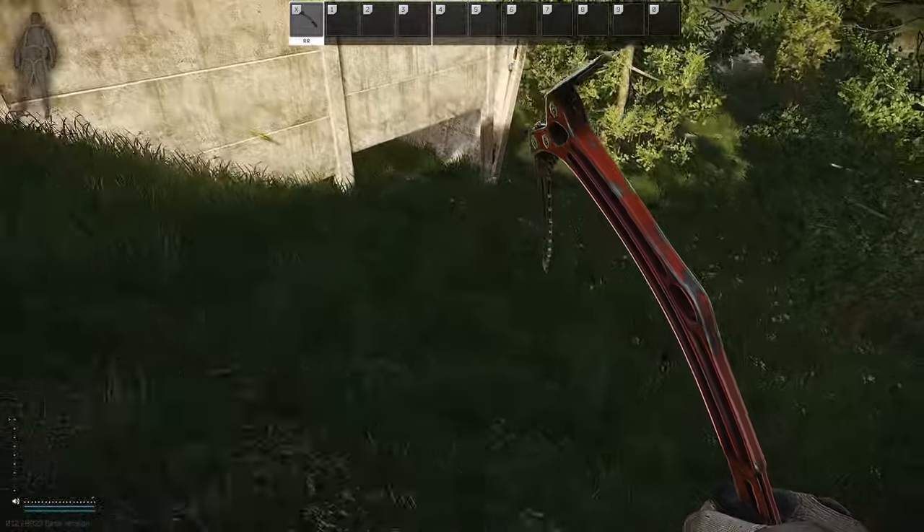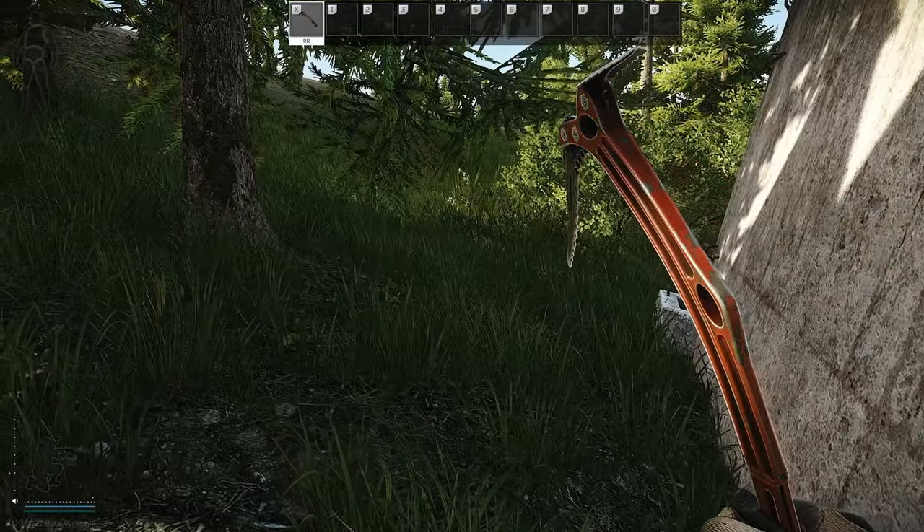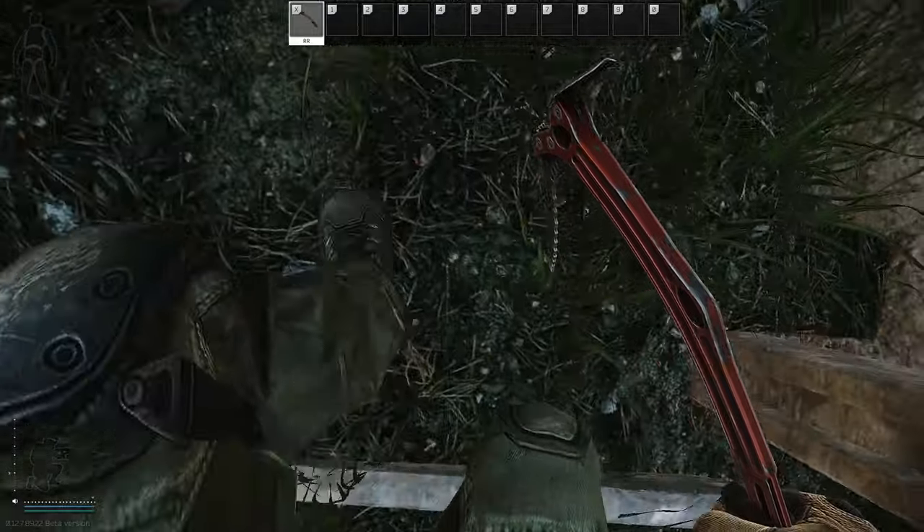The last trick in this category is about moving through gaps in walls. Looking at this example on Customs: you can't move through this opening while crouched, but as soon as you look down you can magically squeeze in.